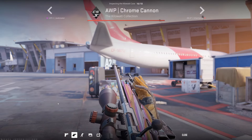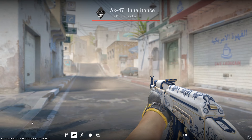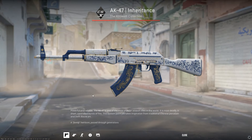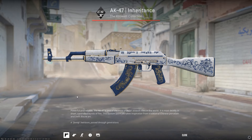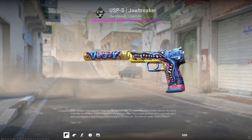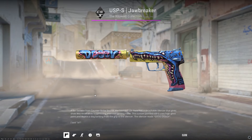You can now also inspect skins in first person like I'm doing here. The AK Inheritance maybe not so much, as it doesn't really have the glossy effect, but it's an incredibly clean AK skin. As I scroll through a lot of the other interesting skins, let me tell you guys about the general updates.